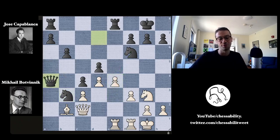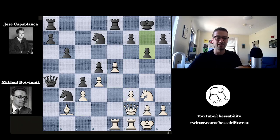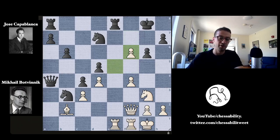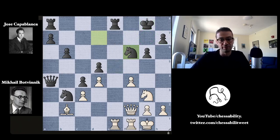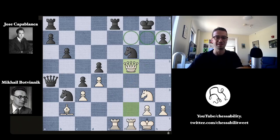After e4, queen takes on a4 — Capablanca goes up a pawn — but even though he has this passed pawn on a7, it's not going to matter. Botvinnik has e5 now attacking the knight on f6. The knight moves to d7, queen to f2 getting behind the f3 pawn, and now g6, adding a little defense on these important light squares. We have f4, f5 preventing Botvinnik from playing f5, but Botvinnik takes en passant, e takes f6, opening up the e-file and really disrupting the defense of Capablanca's king. We have knight takes f6, then f5 by Botvinnik — really offering Capablanca to take on f5, but that's not a great idea because then queen takes and there's just not a lot of defense for Capablanca's king.